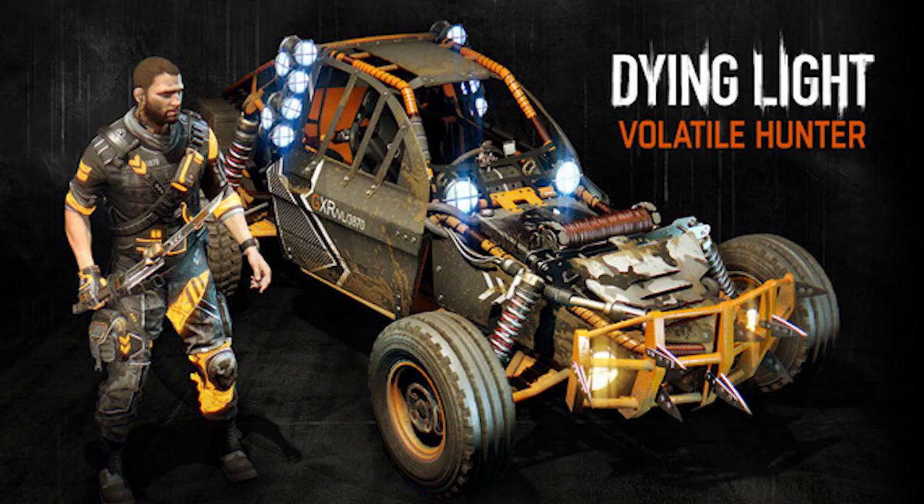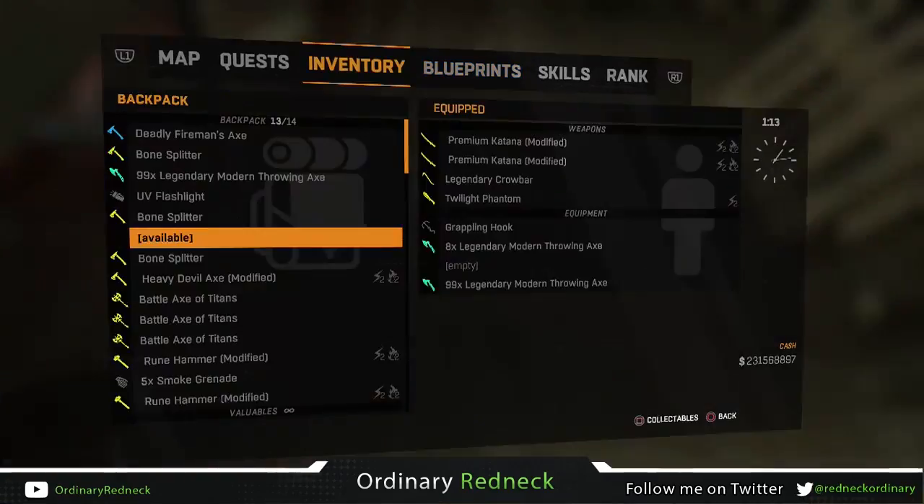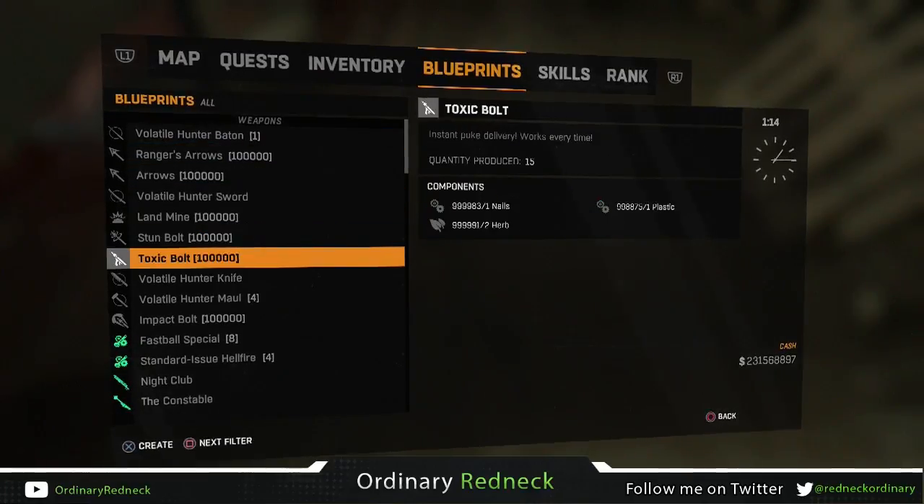You're going to need the Volatile Hunter DLC, which costs about $3, depending on what system you're on. Now, once you have the Volatile Hunter DLC, go ahead and get your two-handed axe, hammer, or pickaxe, and put it in your inventory.